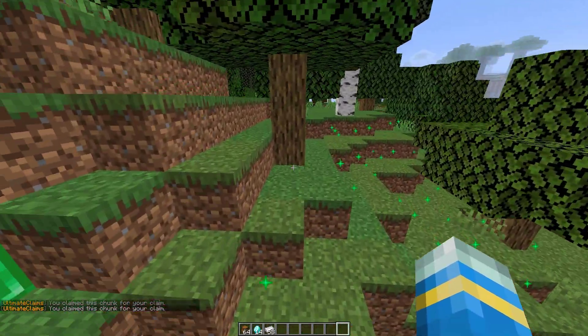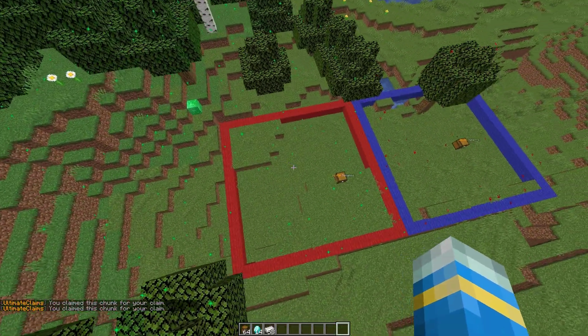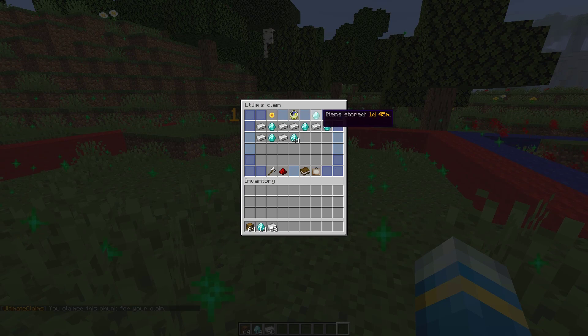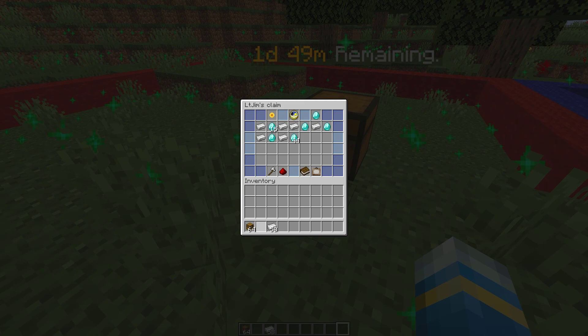If I claim this one as well and the one next to it so we've got a massive square, we can see the time has gone down dramatically. It was at two days, it's now at one day. What we need to do is obviously put more diamonds or more money into this in order to extend it for a longer period of time.